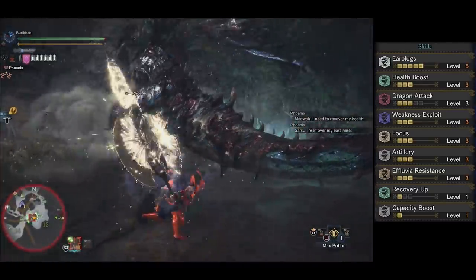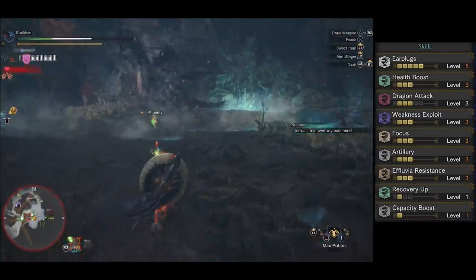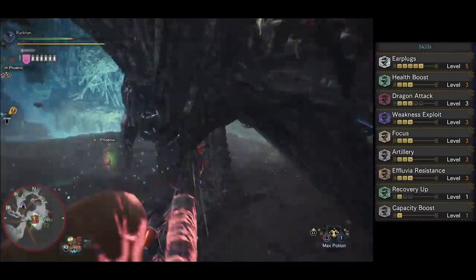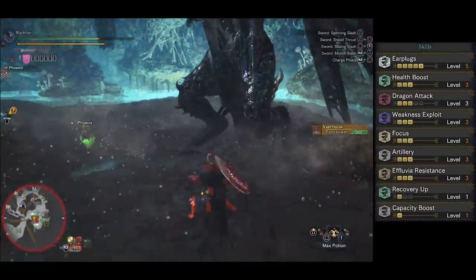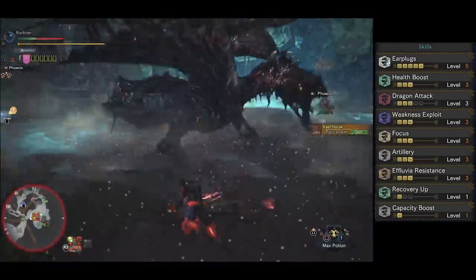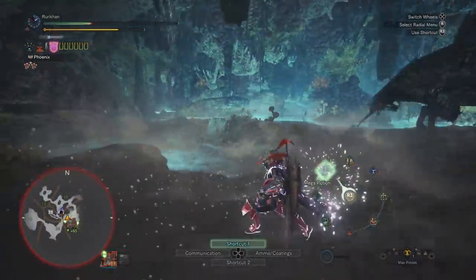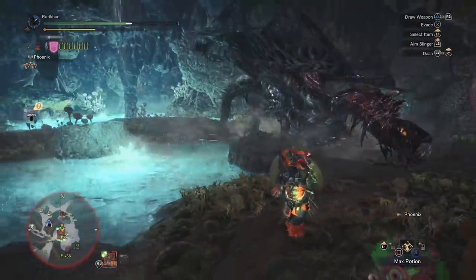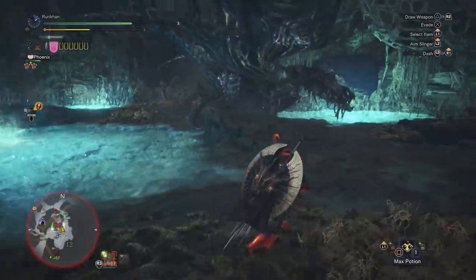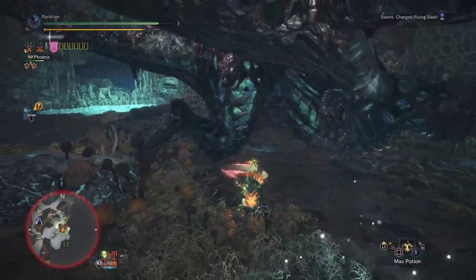By now you're noticing the theme — most builds include Earplugs, Health Boost, and whatever damage stats you can get on top of the defenses and key skills. Arch-Tempereds roar a lot, and you can either block those roars or deal damage while they're roaring — the latter is more efficient. For Valhazak specifically, use Health Boost and Temporal Mantle, and always save your specialist tools for when he changes area — otherwise you pop a Health Boost and he switches area immediately. Use your tools at the start of each area for maximum benefit.